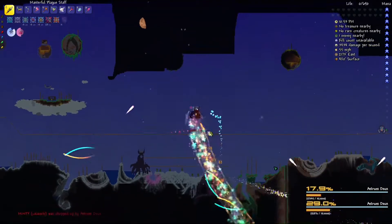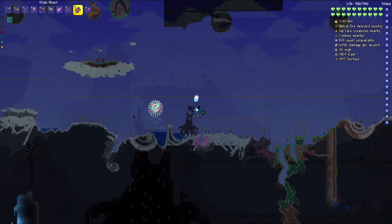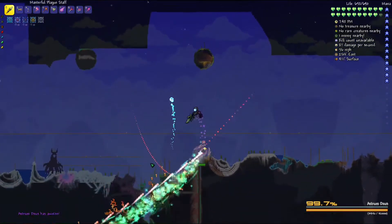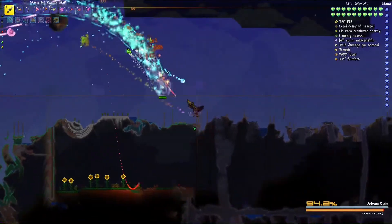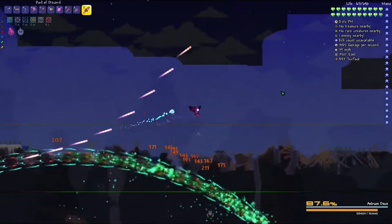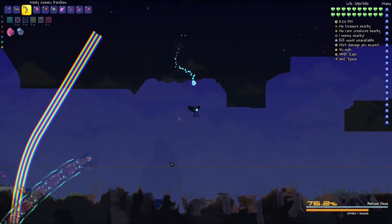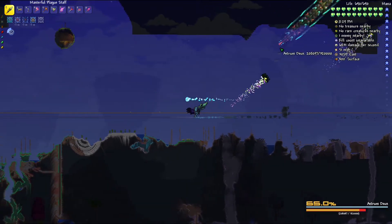I've almost beaten it - I can beat this boss, I just have to focus. Okay guys, I have a strat - summon it, buff up, and go far away where the sky islands aren't in the way. I'll shoot it while I do this. The rod of discord button sometimes doesn't work so I have to click it again and by that time it's too late. I'm trying to take it far away to a good spot. I'll rod of discord over - there we go, it worked this time. Fly up, throw down a rainbow, start doing some damage.